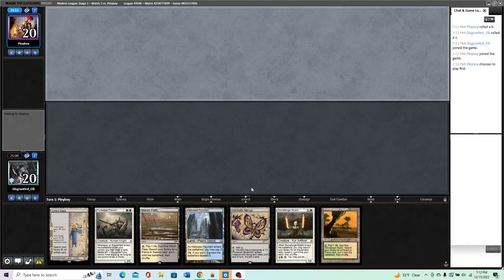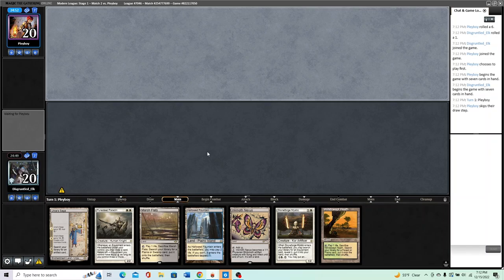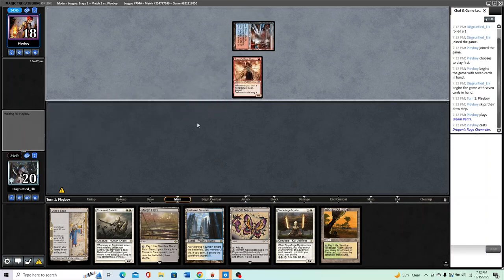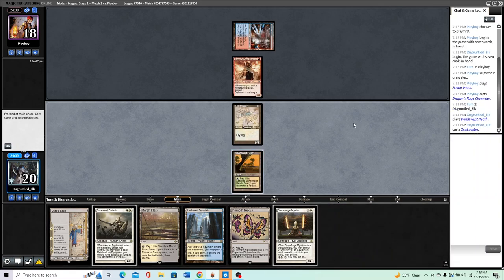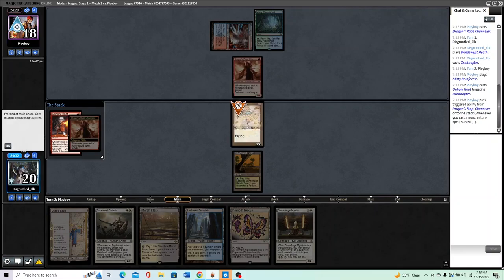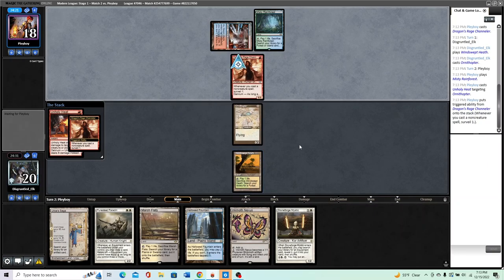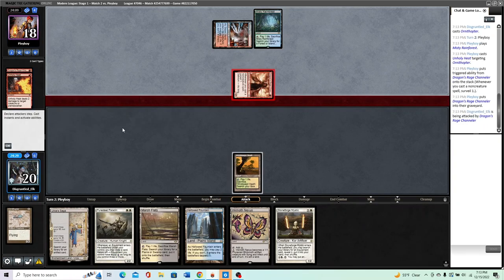Back for round two after taking down Yawgmoth. We're on the draw. We have an equipper, a Hammer, and a Saga — hard to throw this back. Not perfect, I'd love something to do on turn one, but the hand's okay. Very likely Murktide. So we're just gonna fetch and pass the turn. I'm leaving this up because if they have a Brazen Borrower — okay, we're being real, it doesn't matter. We're going to take one here. They binned a Dragon Rage Channeler off a cantrip — whatever.